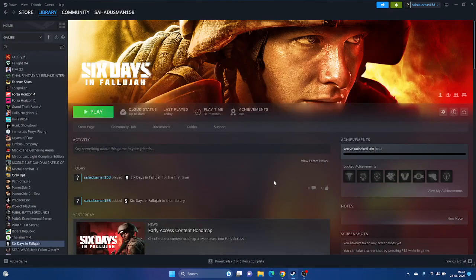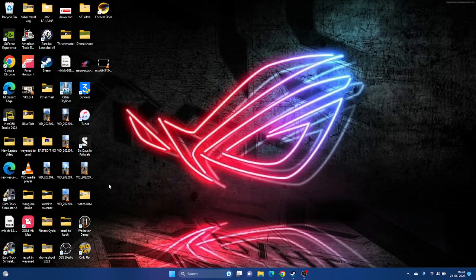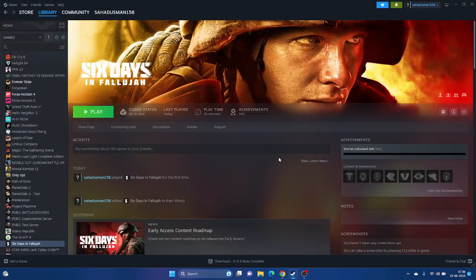The last step is to uninstall and reinstall the game. Right-click the game in Steam and go to Manage, then Uninstall. When reinstalling, do not install it back on the same local disk - change the installation location, as by default it installs to the C drive. These are all the possible workarounds for fixing issues with Six Days in Fallujah. I hope this video was helpful - if so, don't forget to subscribe and click the bell icon for more videos like this.